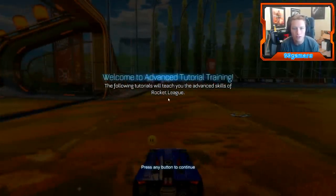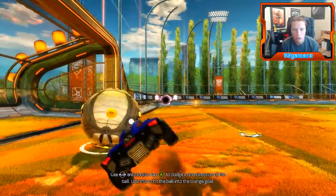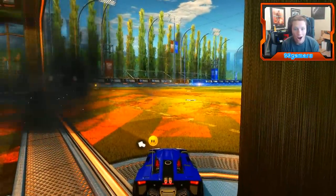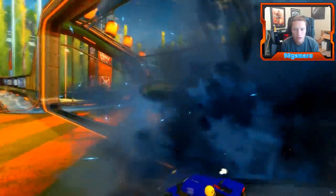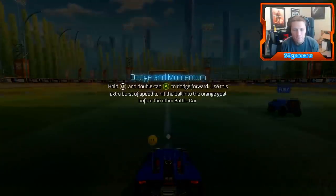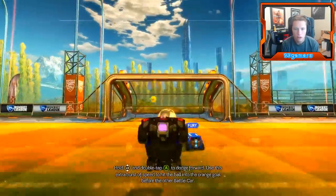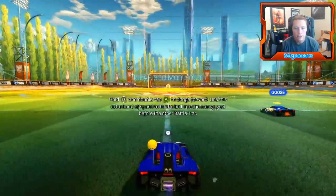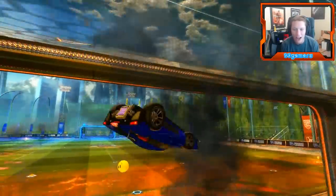It's advanced time! The advanced tutorials teach you advanced skills of Rocket League. Use LS left and right, double tap B to dodge in the direction of the ball, and use it to hit the ball into the orange goal. No way! Use LS and double tap to dodge direction. Dude, that is so sick! It's forward/back double tap to dodge forward - extra burst of speed to hit the ball in the orange goal. Wow, dude - no way!